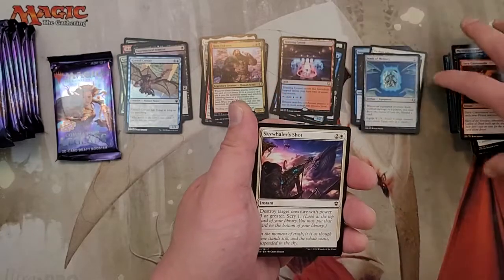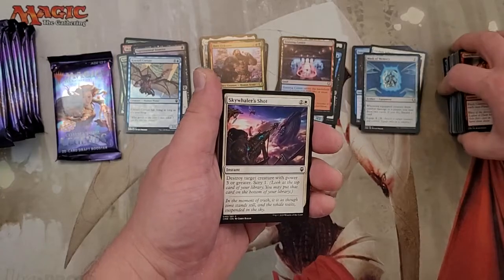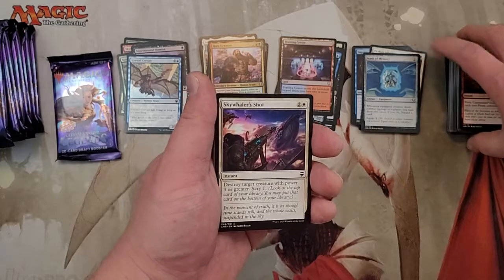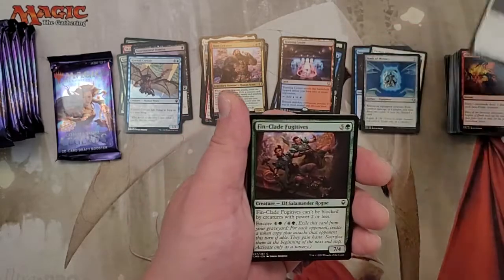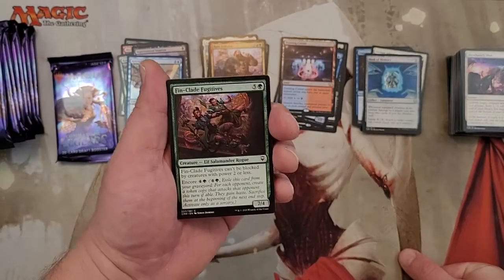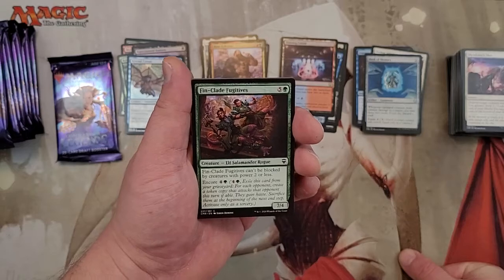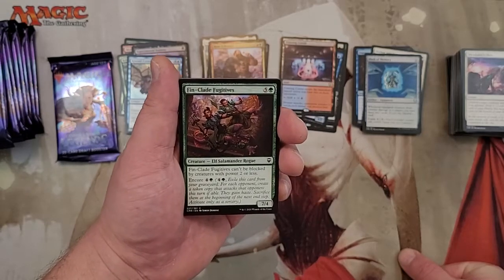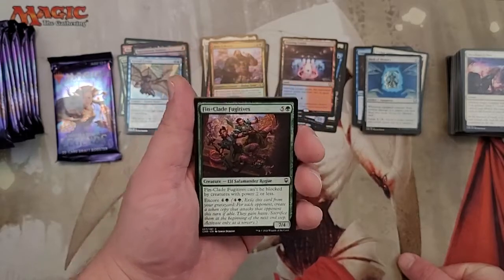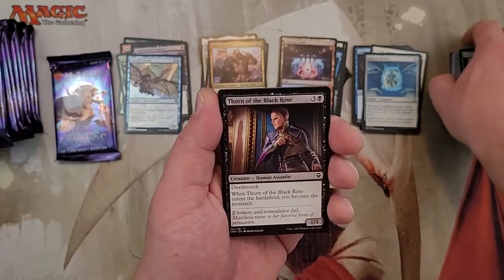I was thinking about making a pirate deck too. I actually had a pirate deck, but it kind of sucked — the pirates weren't that crazy. There were some from Ixalan and some from Mercadian Masques that a friend with a big collection hooked me up with. It was kind of cool with Deadeye Navigator where he could blink and force people to sack stuff. I always thought it was weird that Deadeye Navigator isn't a pirate.